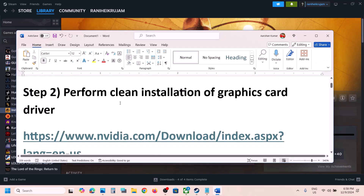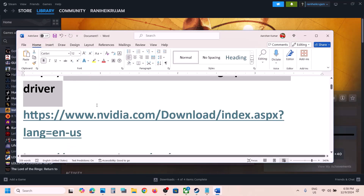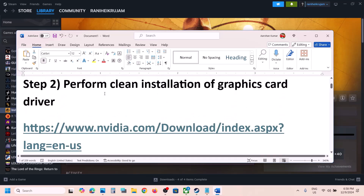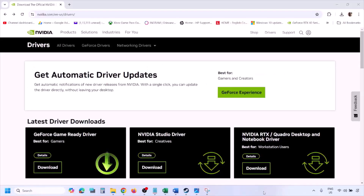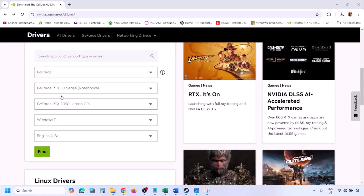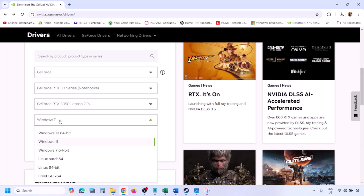The next step is to perform a clean installation of your graphics card driver. If you have an Nvidia card go to the Nvidia website; if you have an AMD card go to the AMD website. I'm showing for Nvidia. Go to the Nvidia website and then select your graphics card from the list — make sure you select your graphics card and select the right operating system.